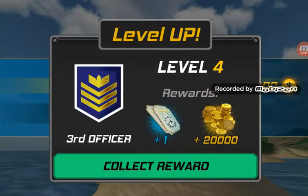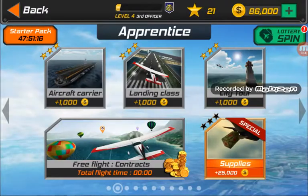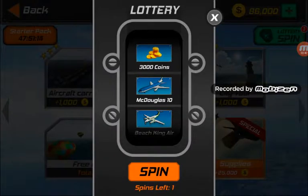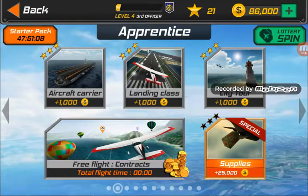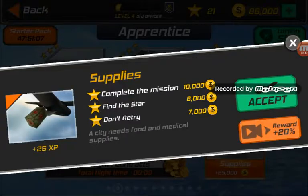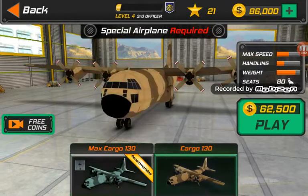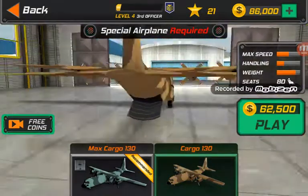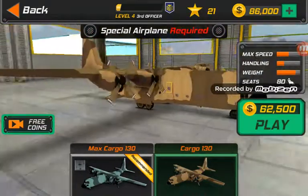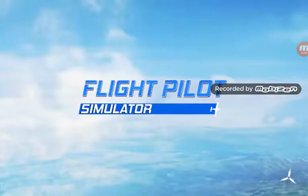I'm a third officer now. Oh, the lottery spin! We still have our spins available. I got this — here's a Cargo 130. It's a special plane for dropping off equipment. Now let's buy it and get started.